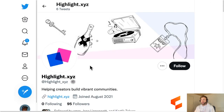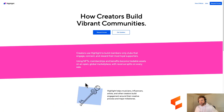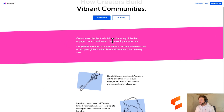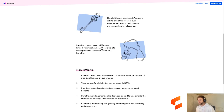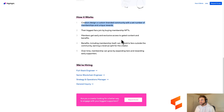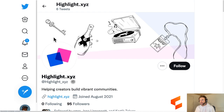We also have Highlight. Highlight is helping creators build vibrant communities. Going over to highlight.xyz - we'd have to request access, I don't think they're open quite yet. They help us build member-only clubs to engage, connect, and reward our most loyal supporters. They're going to help us design custom branded communities, buying NFTs to get into those communities. It looks like they're helping us start decentralized communities and decentralized DAOs.